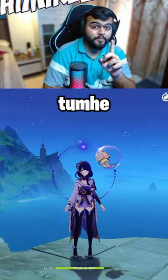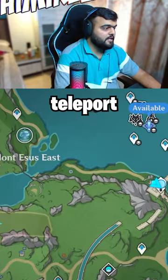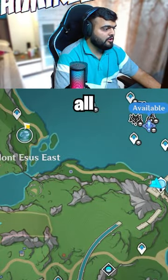There is a secret boss in the game which can give you an achievement and a luxurious chest. To get to this boss, first of all, teleport to this teleporter and run all the way over here.